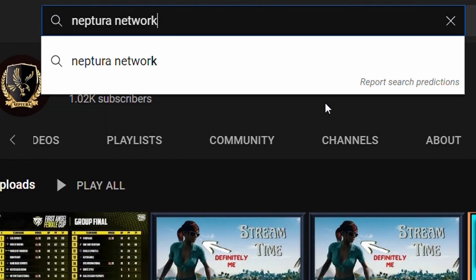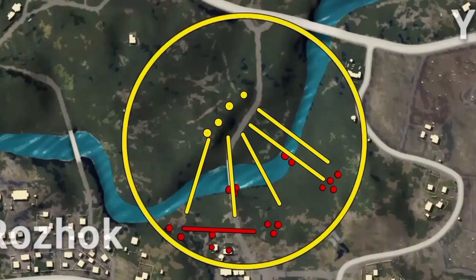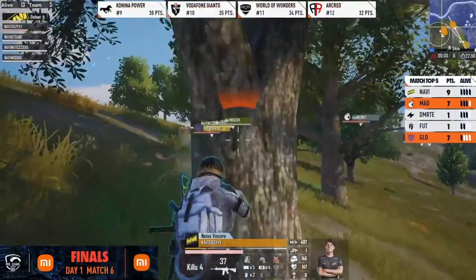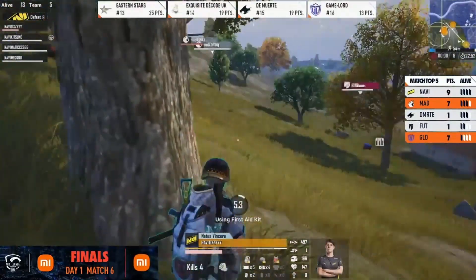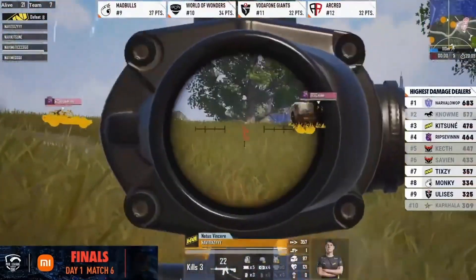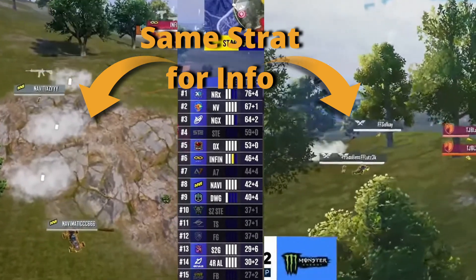Over the last several months, we have established what Na'vi's strategy is: positioning themselves on the edge of zone and creating a boundary around it that no one can go through. Whilst most teams focus on close and long-range skill, Na'vi use mid-range distances to ward off other teams and pick off players in their rotations, landing themselves a lot of kills in the process. Fireflux do the exact same thing.